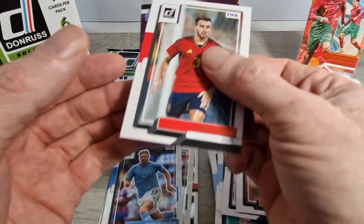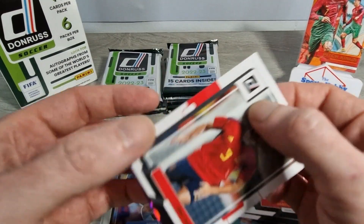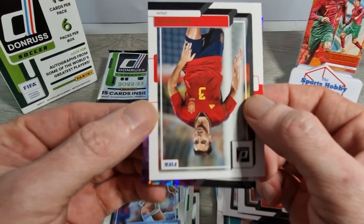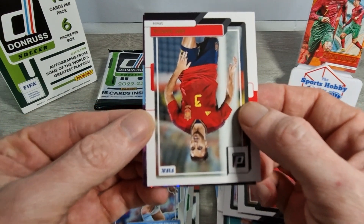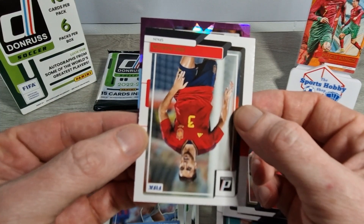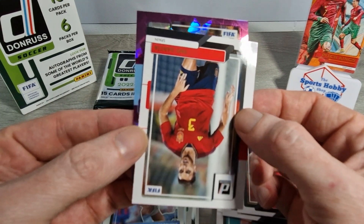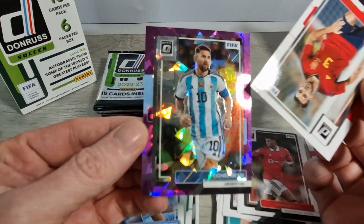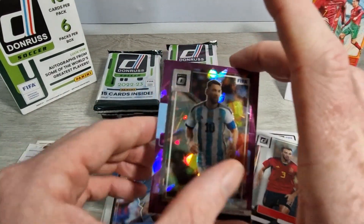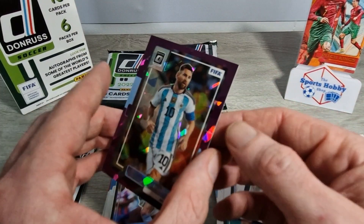I'm seeing a bit of light blue - that could be Man City or Argentina. I'm not sure who else it could be. It's Argentina - if this was Messi or Alvarez I would be delighted. Let's just go for it - oh bang, get in there! A lovely purple cracked ice by the looks of it - Lionel Messi, 16 of 99. What a box!